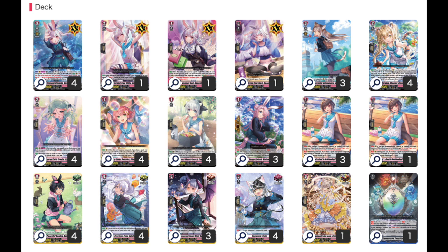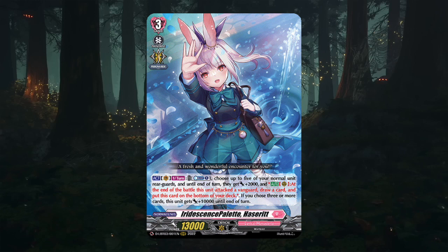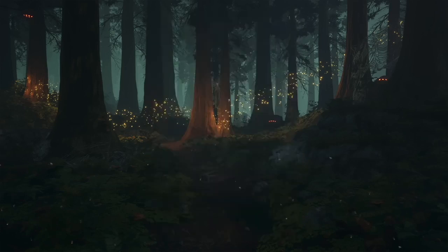Because you're drawing new cards, you have the potential of drawing more triggers to defend yourself, prior to going into Hacerette again needing more normal units on the board to maximize power. Because the deck is so piece-reliant on other rear guards and needs specific pieces on the board, this leads into one of Hacerette's first issues.